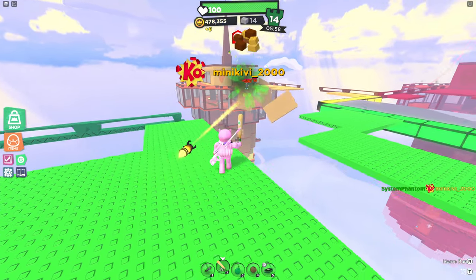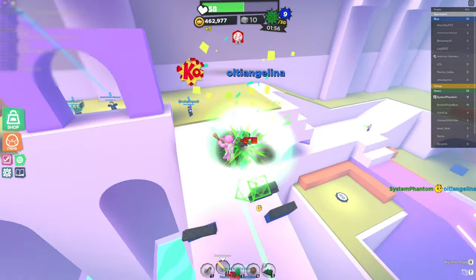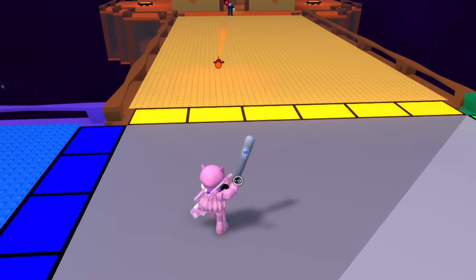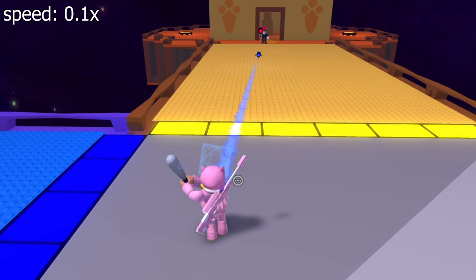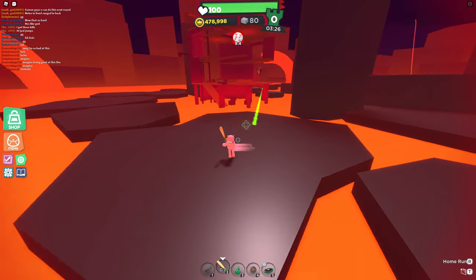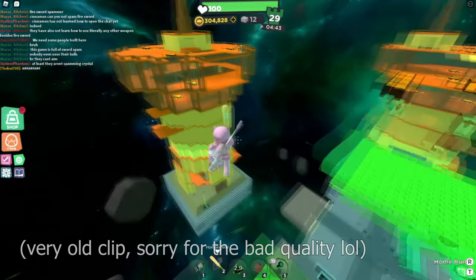Home run reflects. You would expect these to be some super situational, gimmicky niche ability, and while that is true to a certain extent, I think there's something to be said here. If you reflect a rocket with your home run, said rocket gets returned and the rocket's speed, blast radius, and damage are all quadrupled. And with the added bonus of reflected rockets having literal perfect aimbot, you can begin to see how and why this is so deadly.